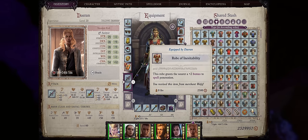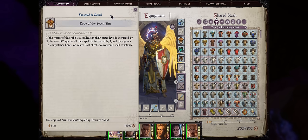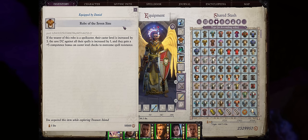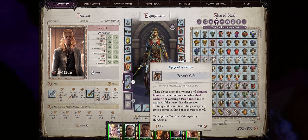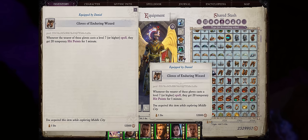For robes, early on you can use the Robe of Inevitability for a plus 2 to spell penetration. There's also the Robe of Determination and ultimately the Robe of the Seven Sins — you might prefer to leave it to another DC-focused caster, but it's still the best robe in the game. For Belts, start with ones that increase Dexterity — which also helps meet the dual-wielding feat requirements — then later Dexterity and Constitution. Ultimately go with Physical Form for plus 6 to Dexterity and Constitution. For Gloves, Fencer's Gift is usually the best for dual-wielding characters, but if you prefer to leave them to another character, you can also go with Twisted Temptation, the Gloves of Phlebotomy, or the Gloves of Enduring Wizard.